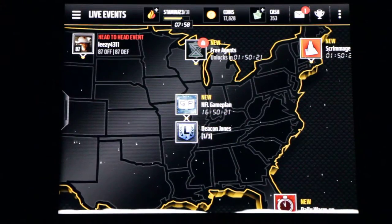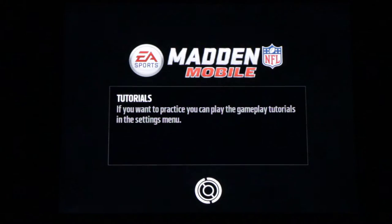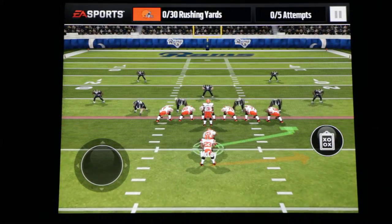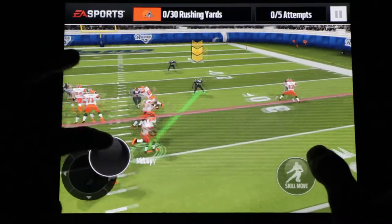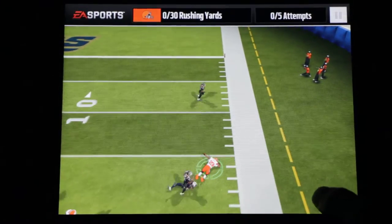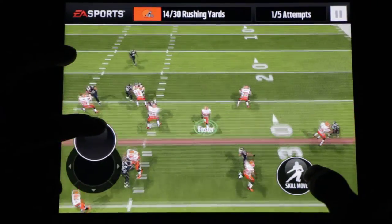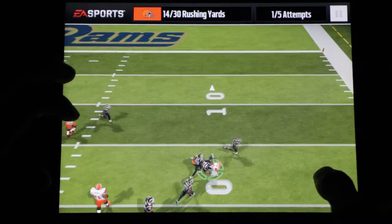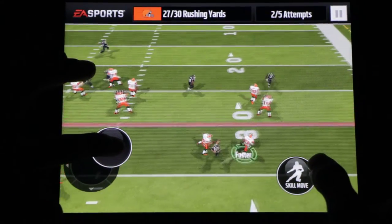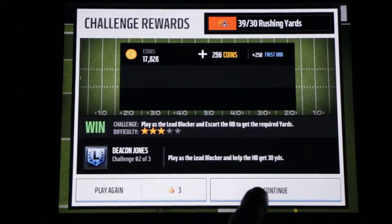Alright, so now Live Event No. 2. Let's see what it's going to be. Play the lead block and help your halfback get 30 yards. I really like this new system they implemented into Madden Mobile with the blocking. I don't really use it, but I love the live events for it because usually they're pretty easy. I picked up the block there and just bounced it to the outside. Let's go Foster! I'm going to be like 2-3 yards short. Hopefully as long as I don't mess up this block here — there we go. We are cruising through this legendary live event right now, cruising for a bruising.